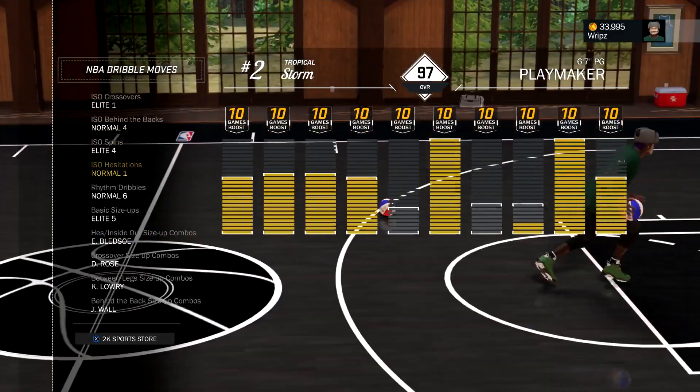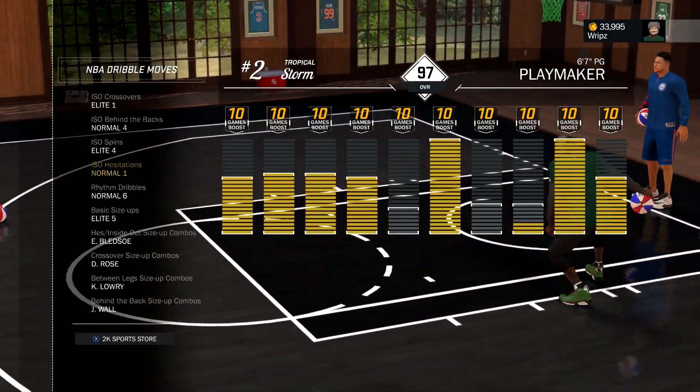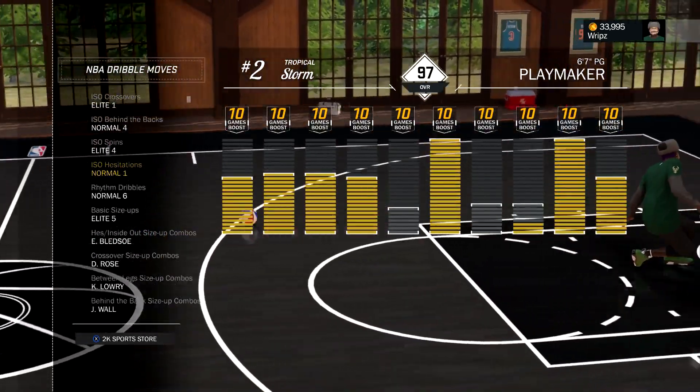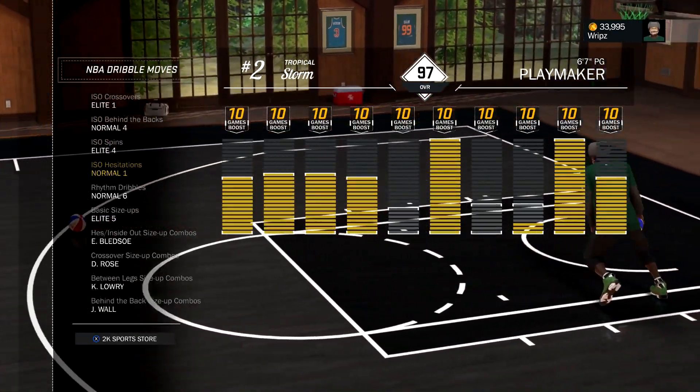For the ISO hesitation, everyone should have Normal 1 on. It's that little step back — overpowered. You will get ankle breaking all the time if you have your grand badge. You don't even need your grand badge to get ankle breaking with this. This is the most overpowered hesitation since 2K15.